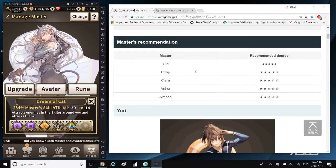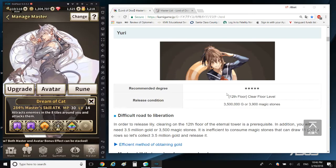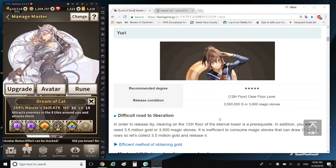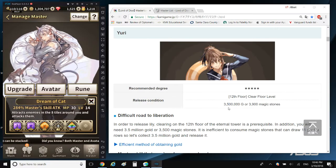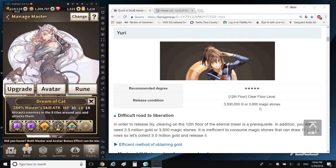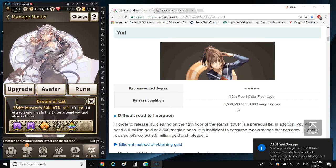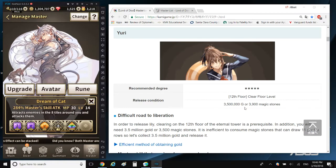Let's go over the explanation from the Japanese website — the rationalization for this tier list. Yuri is a character that is unlocked on the 12th floor of Infinity Tower, and you can purchase her with either 3,500 gold or 3,900 gems.